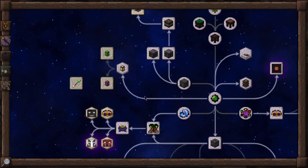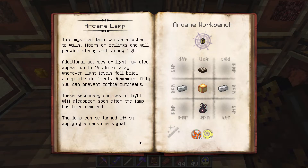Let's go ahead and read about our new lighting source: 'This mystical lamp can be attached to walls, floors, or ceilings and will provide strong and steady light. Additional sources of light may also appear up to 16 blocks away wherever light levels fall below safe levels - in other words, levels where hostile mobs can spawn in.' These secondary sources of light will disappear soon after the lamp has been removed. So in layman's terms, a single Arcane Lamp is really good at lighting up a huge area - it's kind of like the old Wrath Lamp from Factorization, but a bit different.